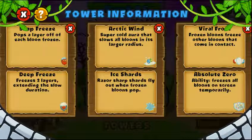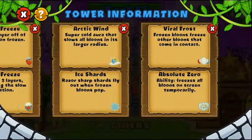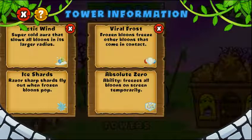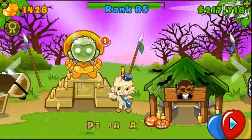The third upgrade causes shards to fly out of frozen bloons when they are popped in any way, and these shards do damage to all bloons in the area of explosion. The last upgrade is an activated ability that freezes all bloons on screen temporarily. On MOAB-class bloons it's gonna slow instead — it slows MOABs, BFBs, and ZOMGs, with ZOMGs slowed for less time than BFBs, and BFBs slowed for less time than MOABs.